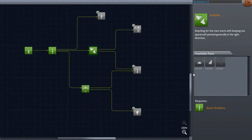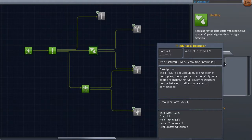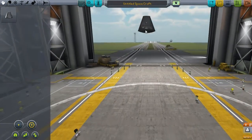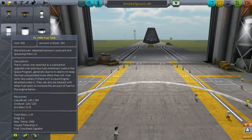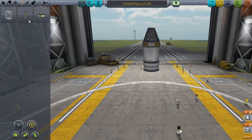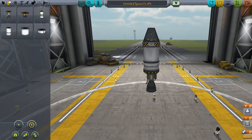Unlocking the stability node has given us nose cones, winglets, which I'm looking forward to, and radial decouplers, which are going to be extremely useful. So what I want to try to do today is get something into orbit, and if we're lucky, we might be able to make it to the moon - not to land on it, but just to go around it. I'm not sure if I'll be able to do this, but I'm really hoping I can.